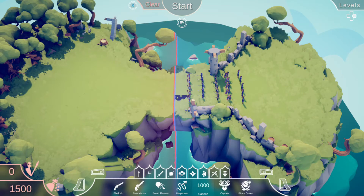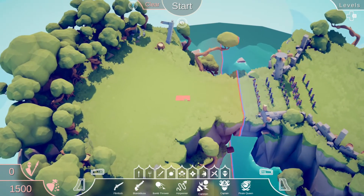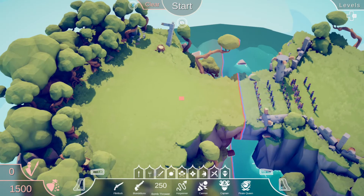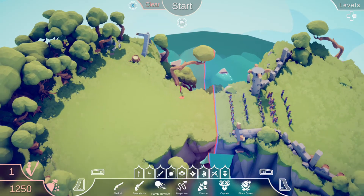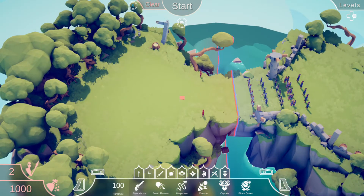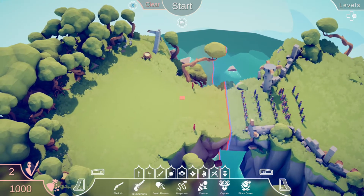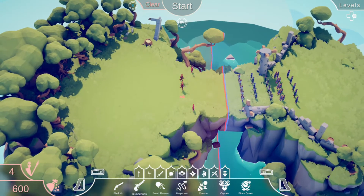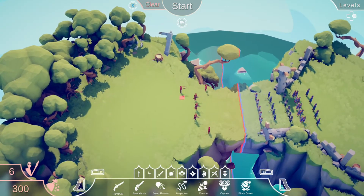So we don't want a cannon - I was tempted - but I think we definitely want two bomb throwers, three blunderbusses, and we'll have four flintlocks. See how that gets on.